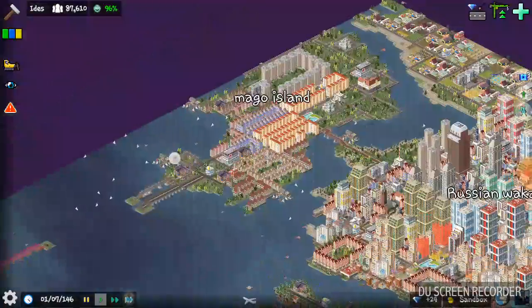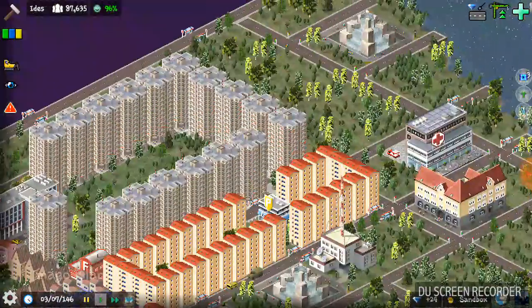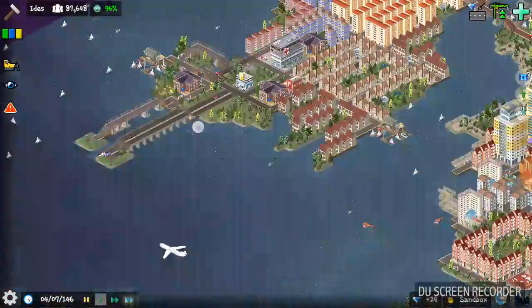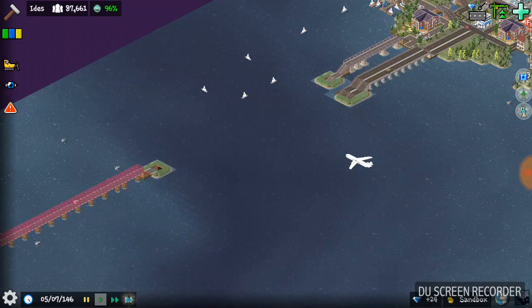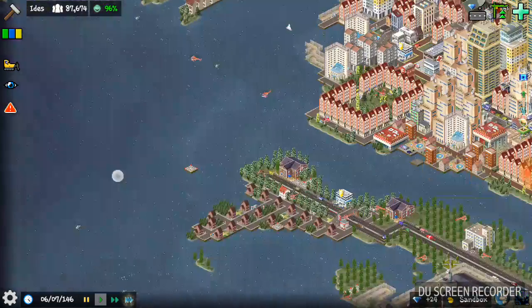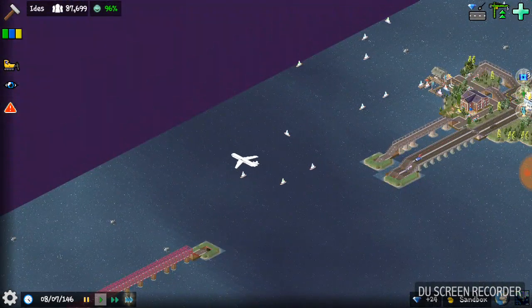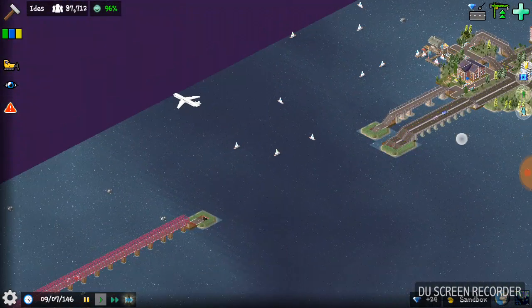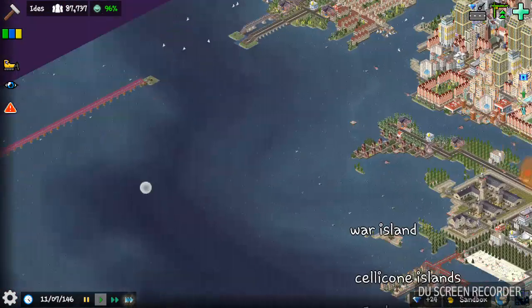It gives your environment a more natural feeling, it doesn't seem all polluted. The more nature you have in your city I think you get points for that. I do underground highway systems because I think it would be better for ships or whatever, if they upgrade the game so ships can pass through these areas.